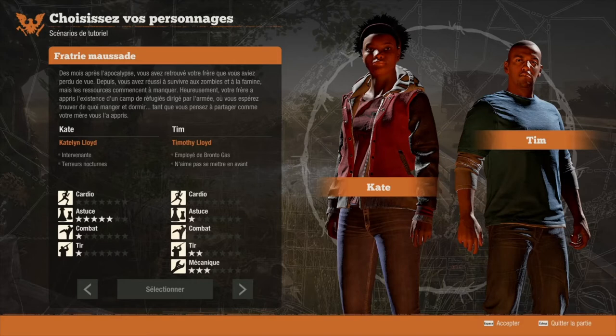Ce qu'il faut regarder pour chaque duo, c'est les traits de caractère. Vous avez le nom, donc Kate et Tim, avec leur nom de famille. Kate est intervenante mais a des terreurs nocturnes. Tim est employé de Bronto Gaz et n'aime pas se mettre en avant. Les traits négatifs comme les terreurs nocturnes vont jouer sur le moral de la base. Kate risque de faire des crises la nuit et de plomber l'ambiance, ce qui peut créer des problèmes dans votre base.